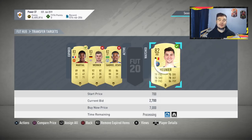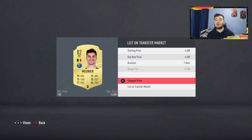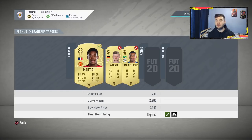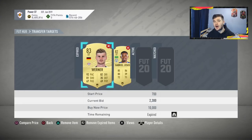Munier was selling for around 5,500 coins. For the purpose of this video I listed him at 4,500 coins — if you want to be more patient I'd advise selling at 5,000 coins. The other card we listed at 3,700 coins. Munier has sold: we picked him up for 2,700 and sold him at 4,500 — around 1,700 to 1,800 coins profit. Use this Hunter and Shadow method from around 20,000 up to 150,000 coins.